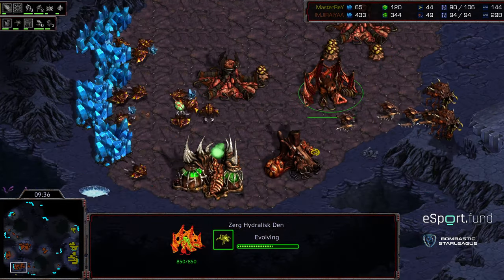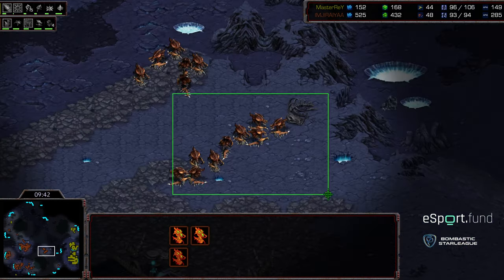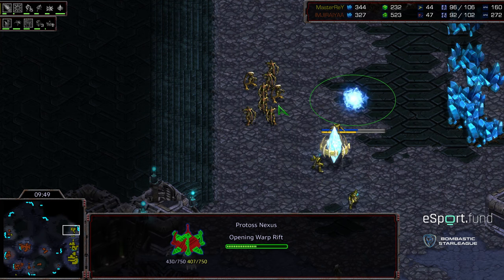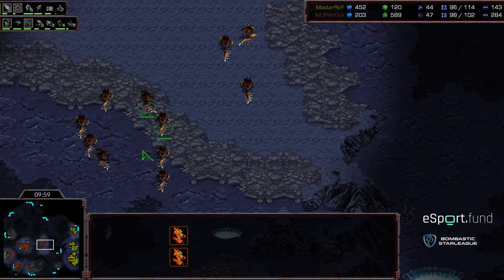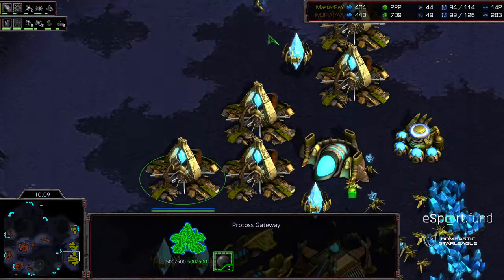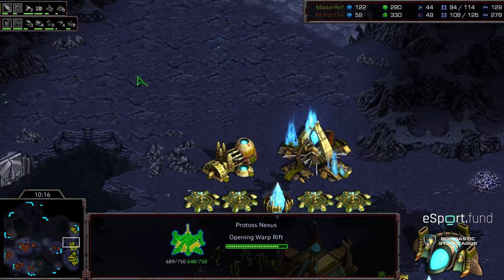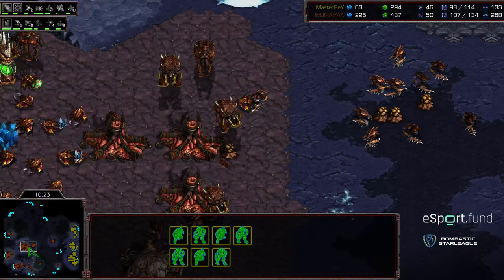Jiraiya getting overlord speed before anything else, and getting lurker tech behind this. It delays tech a little but puts him in a good position to pump units more rapidly than other stereotypical Zerg builds. Master Ray taking this opportunity — knowing lurker contains are coming much later — to distract with zealots and grab additional bases. Robotic facility warping in, five to six gateways with one on the front, just now upgrading dragoon range. He can defend both locations, particularly sneaking down from the three o'clock base to help defend and even do pincer attacks.